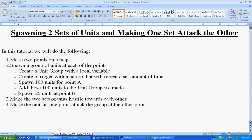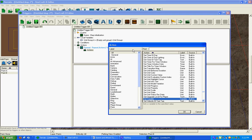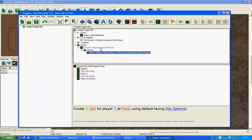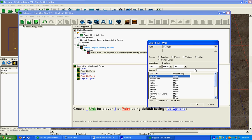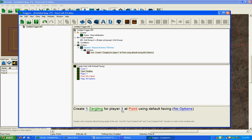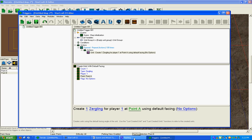We're going to spawn 100 units for Point A. Under Actions, create a new action inside the Repeat — go down to Unit and select Create Unit with Default Facing. Create one unit. Click on unit to pick it — I want these to be Zerglings, so scroll down to Zerglings and press OK. I want this to be for Player 1, since that's who you'll be when you test the map. At point, click on Point and select Point A — that's all you need for that.